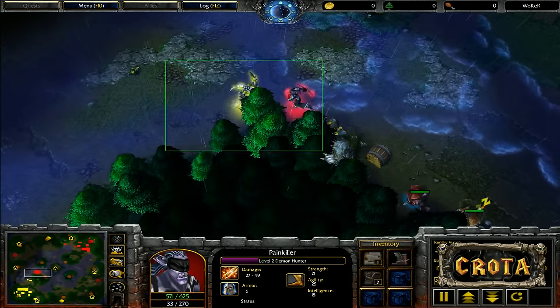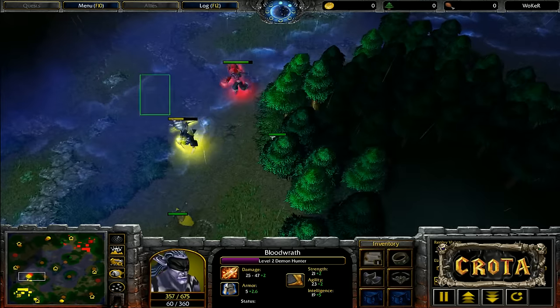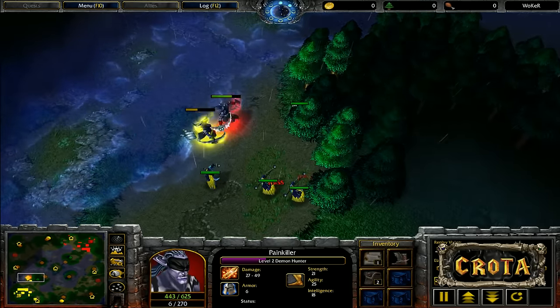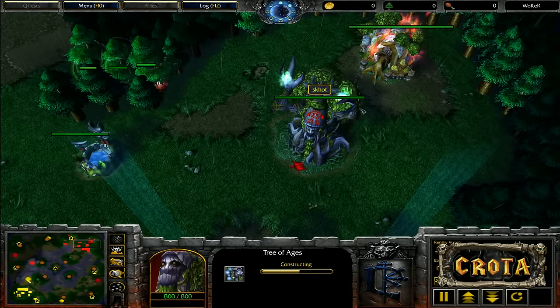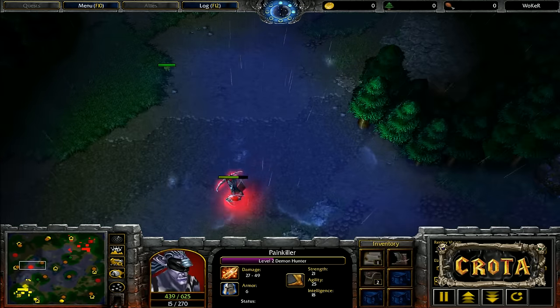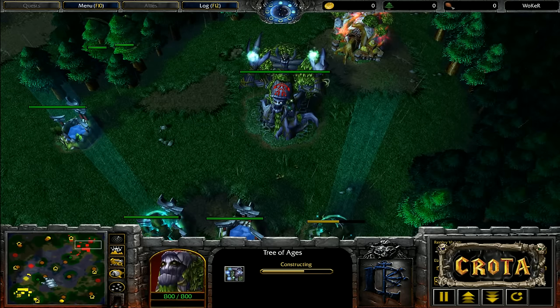Both sides are engaging in the middle of the field but won't be doing much damage — they should be looking to start teching into their mid-game. We can see the Tree of Ages about two-thirds done on both sides. Foggy is a little behind as we're looking at Dual Ancients of Lore, most likely for some Bears and Dryads.